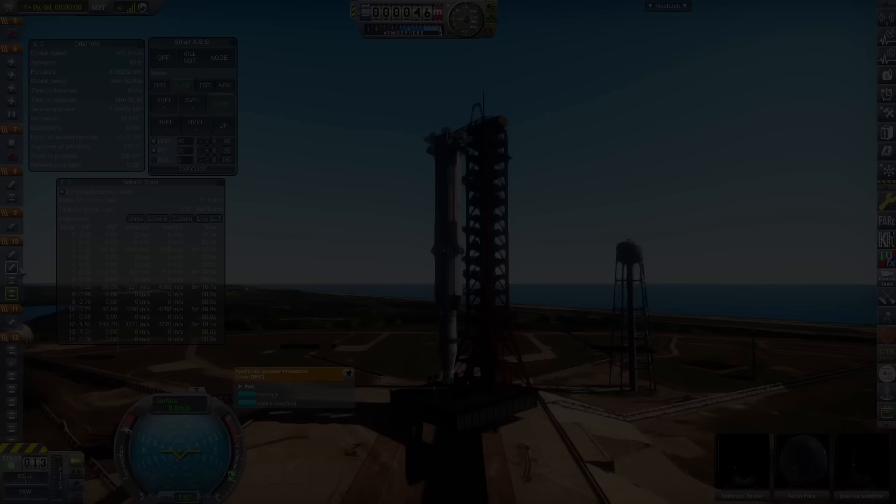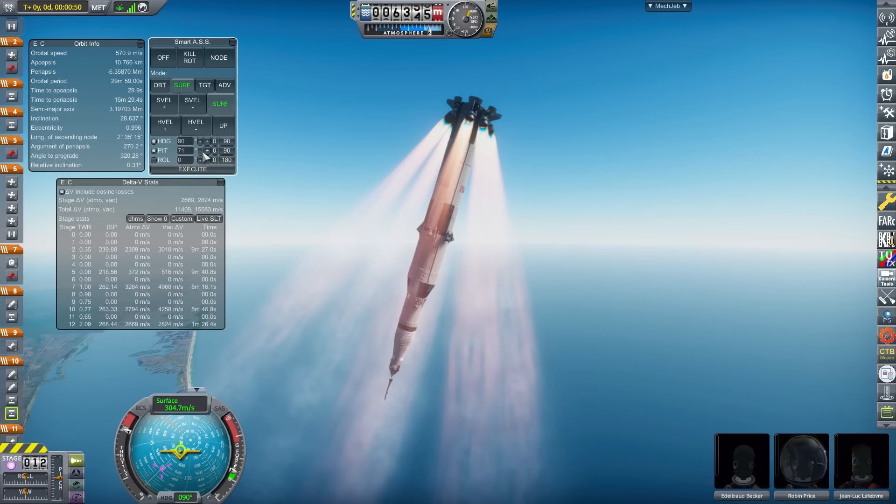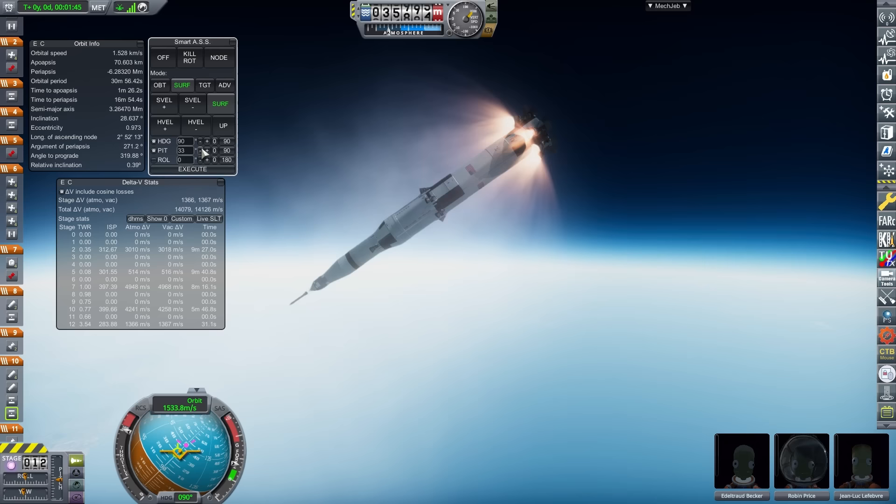When I launched the Australian in the last video, I got told that the Australian was a newspaper, and if I really wanted to go for something more Aussie sounding, I should have used a name like Sheila. So here is the Sheila V — a normal Saturn V, but going back to my most popular video on YouTube, it is of course going to be launched upside down. This vehicle will set you back 189,000 funds, and is about the same mass as a standard Saturn V, at 3,441 tons.